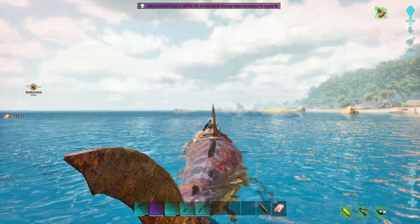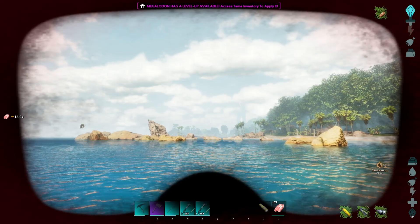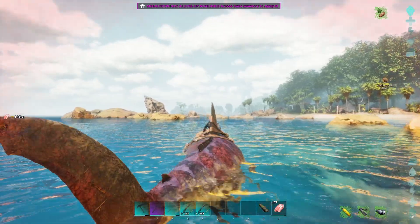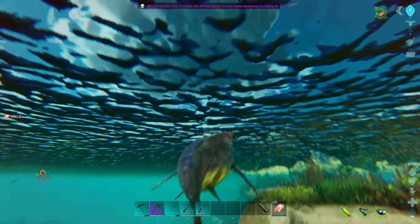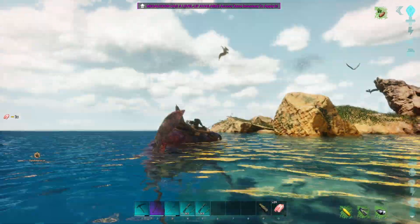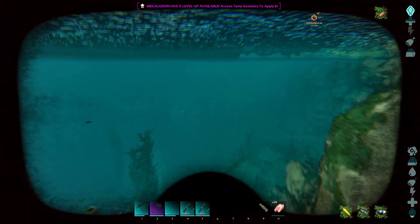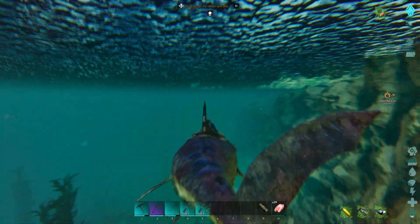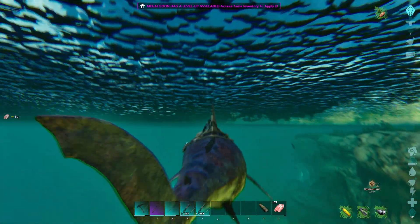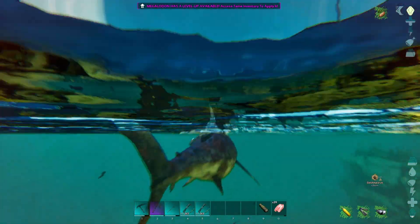Luckily we have some sheep — I did get sheep — so we can get the mutton that we need to tame these guys. It's gonna be great. Now he's only level 20, he's not amazing, but it's better than not having a Basilosaurus. And if I remember correctly, Basilosaurs are resistant to jellyfish lightning. We can use him to collect jellyfish goop to make better arrows to knock out the Dunkleosteus. See, it all works out in the end.